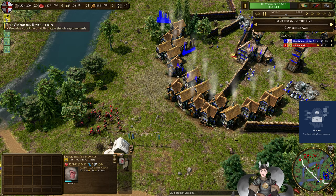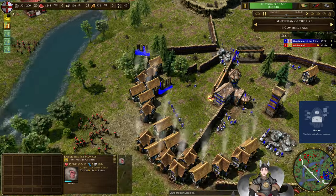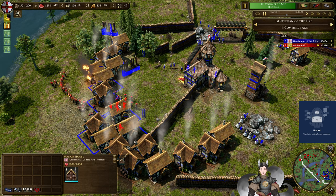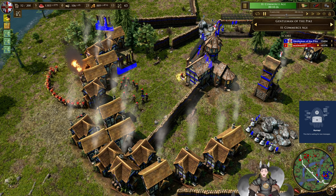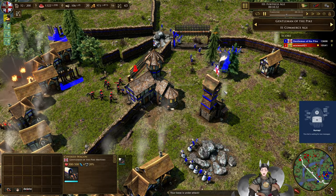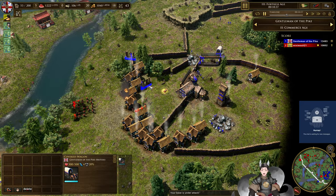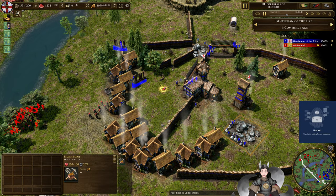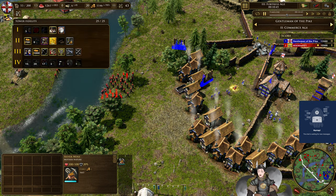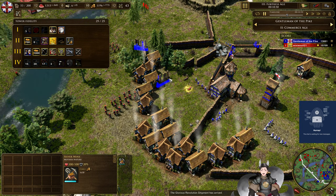The British are going for the Glorious Revolution — he doesn't have a church on the field at the moment, so he may want to get that out if he's going for that research. There's the secondary town center that can be deployed out in the field — he's going to place it a bit further up. He spots a bit of coin there; that point is almost cleaned up. Then he has to clean up this other one. With his current age he may want Falconets, which could be very useful and do great damage against these units.